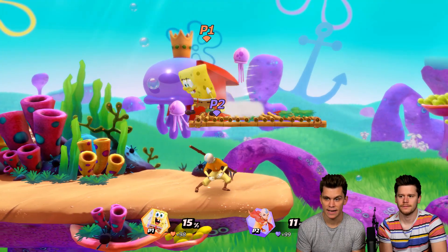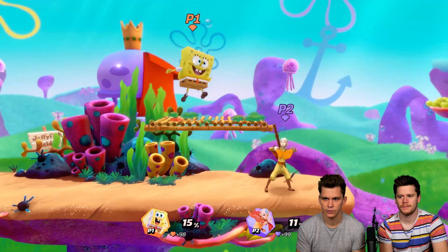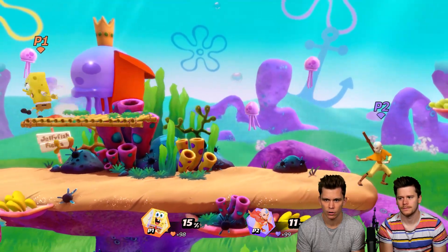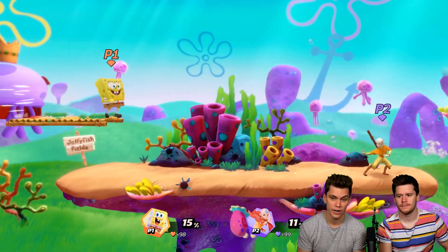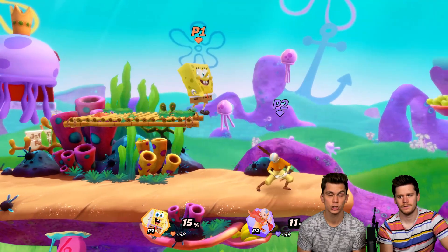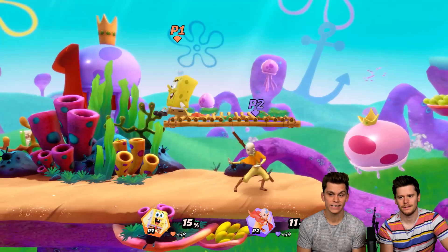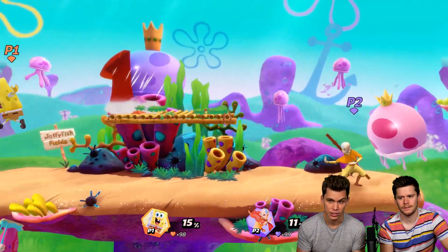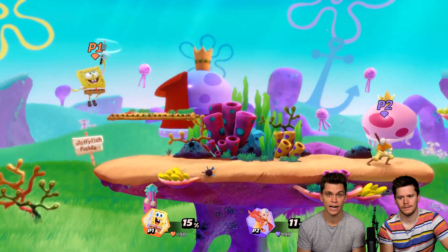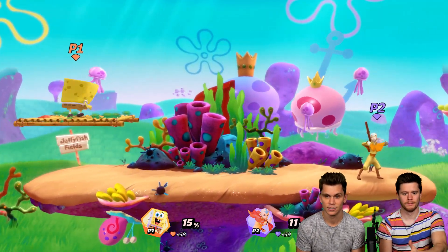Usually you can dash off a platform pretty easily, and you can wave dash off of it and get a little bit of momentum. But if you're on the very edge of a platform and you drop through the platform and shortly after do a diagonal air dash, you get a super dash boost — a platform ledge cancel. You're basically out of the screen.